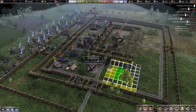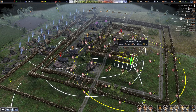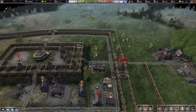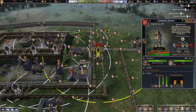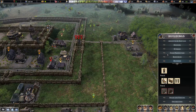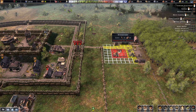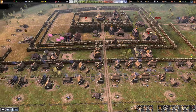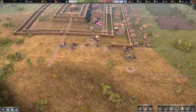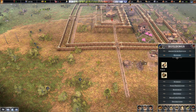Let's get a couple more door houses and a tower right here in the corner. We're starting to get the outer perimeters all situated. Make sure there are two people in this tower in case we get raided. We need an additional storage of wood - get some wood over there. I think we're in good shape.